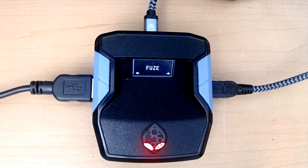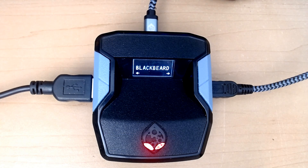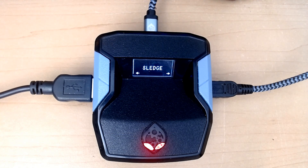If I scroll all the way here and select Buck, and then select Blackbeard, but then say maybe not Blackbeard — you press the select button again and then Blackbeard gets unselected. You press the white button and then you move to the defenders. You press the white button again and then you move to attackers.